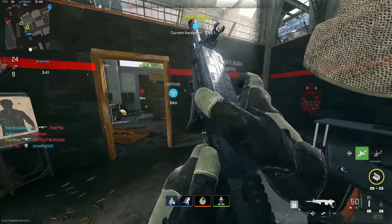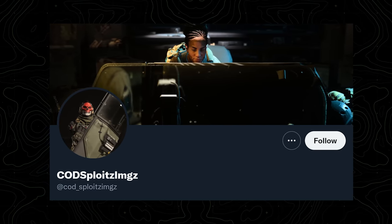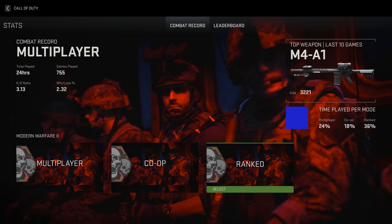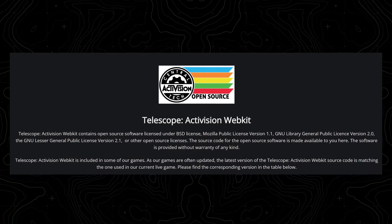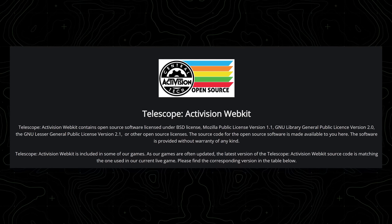Earlier today, tweeted by CodSploits — who we mentioned yesterday in relation to DMZ leaks — he tweeted a link to a telescope.callofduty.com URL. At first I thought it was just an image hosting leak of the in-progress combat record, but then I realized it was actually interactable. I wondered if it was a spoof, but it turned out it wasn't. It's linked to the official Call of Duty website, and the 'telescope' prefix is a proprietary open-source web kit that allows menus and pages to be built and shared across PC and console — both desktop browser and in-game functionality.